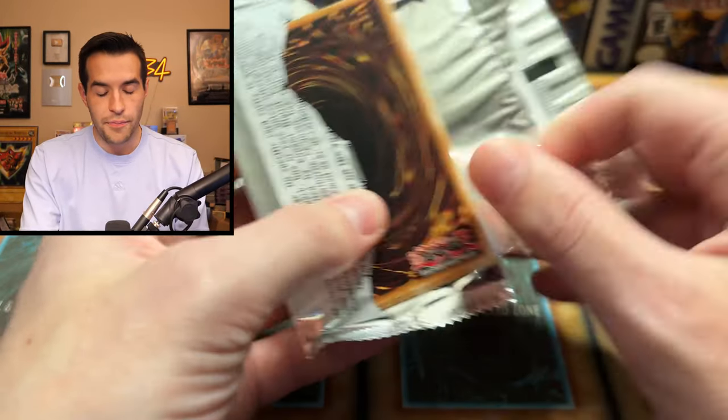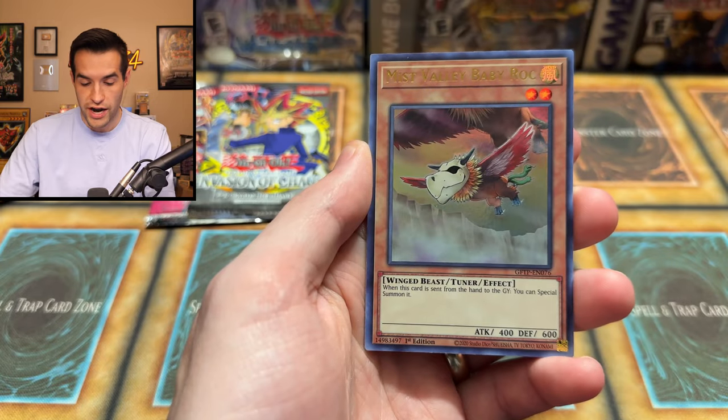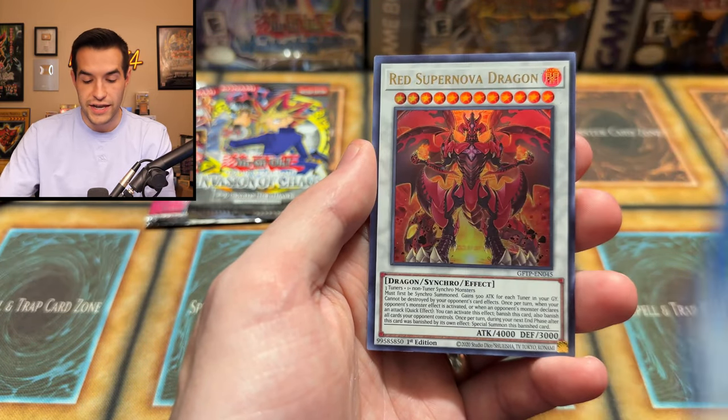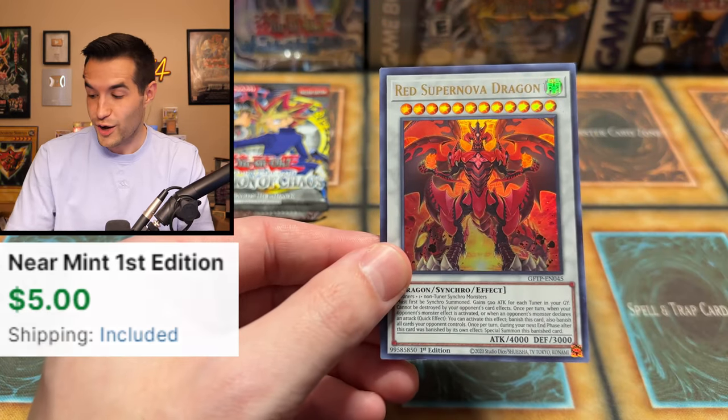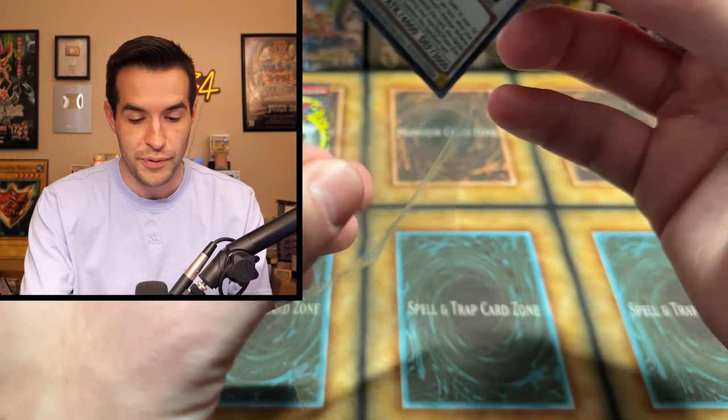Ghost from the Past pack — we want to heat up. We want to pull something crazy. Me and Sam are both searching for big cards. We have Buster Dragon, Mist Valley Baby Rock, the Monarchs Erupt, Sun Avalon Dryas, and the Red Supernova Dragon — also a pretty decent card. Still no ghost rares, though. I feel like I'm majorly due for one.